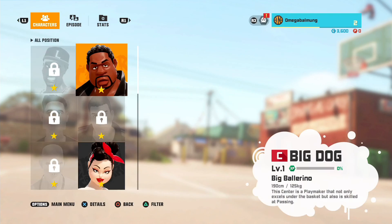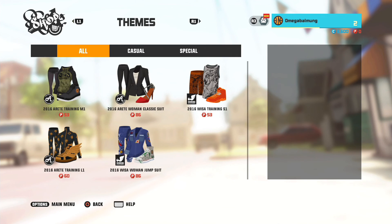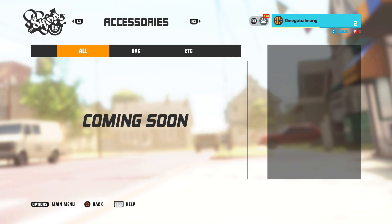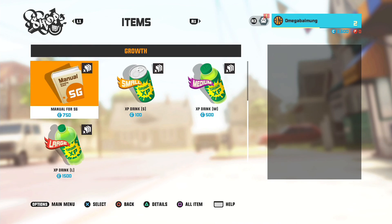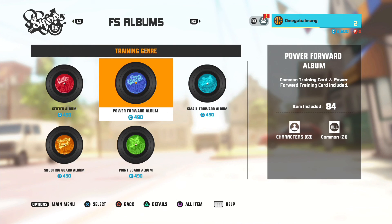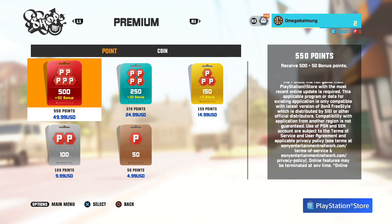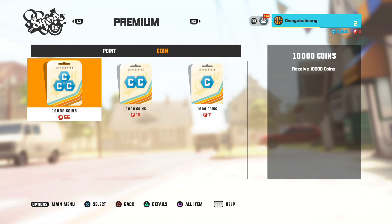Of course you have to buy them. Going to the shop: there are events for things you can buy, themes, jerseys — nothing yet — accessories — nothing yet — and items. Like those items you needed: beginner manuals, standard manuals, and advanced manuals. You can buy sodas here for XP for your characters, and also albums and training cards. Then there are P points — premium points — you buy with real money, so they become like in-game currency. And you got your coins here — you can buy coins with P points.